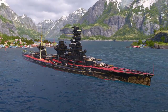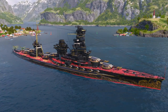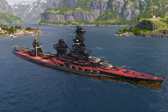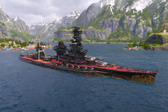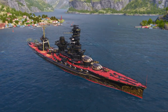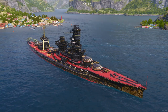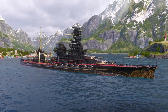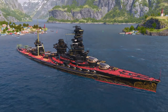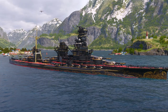I chose the Hyuga over the Fuso simply because she hits harder and she's also got a reloader. She has lots of guns just like the Fuso — six dual 356mm guns with around a 29-second reload — and you're still sitting at good range. What's nice is that she has two reloaders which speed up the main battery reload, a really nice advantage that allows this ship to hold her own against those American Tier 5 premiums.